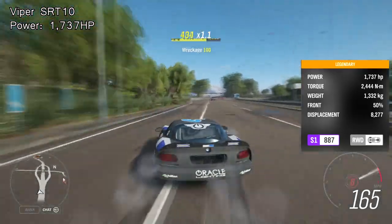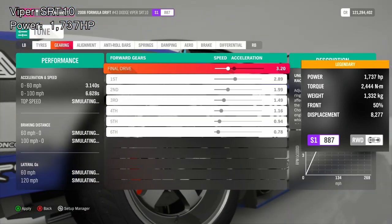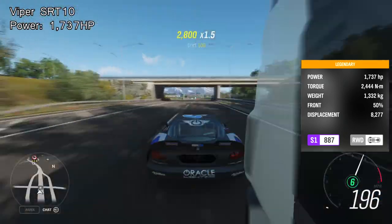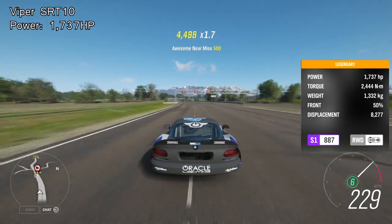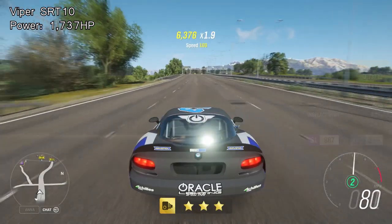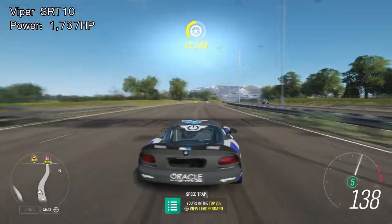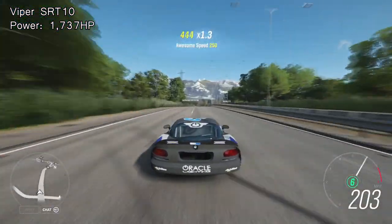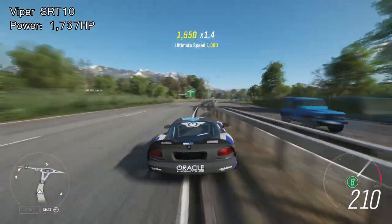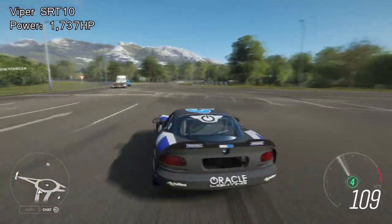Number five on the list is the Dodge Viper SRT10 Formula Drift Edition, which stands at 1,737 brake horsepower, and it's only number five. Lots of people will be able to get it for free — you just need to put some turbos on it to reach the 1,700 horsepower, which isn't that expensive. It accelerates insanely quickly. The Dodge Viper sounds cool, and even though it's rear-wheel drive and spins a lot, it spins in a fun way and is honestly fun to drive.